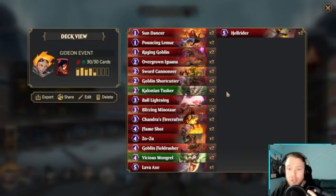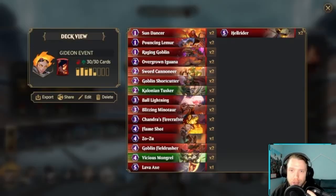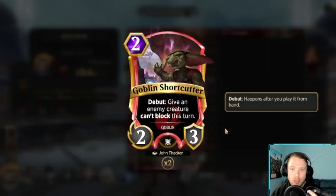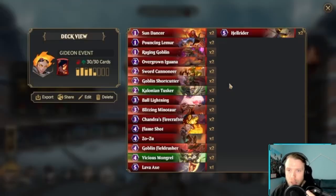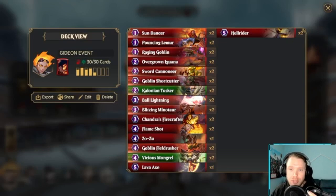The rest of this list looks a lot like my Gruul Chandra list that I used to aggressively ladder at the beginning of seasons. We have the Raging Goblin, Pouncing Lemur — doesn't matter, can't block, we're just trying to beat face. Sword Candidator makes it so you trade favorably. Goblin Shortcutter — if they go tall on a turn, they basically lose. You just mess up their blocker math. And then Colonial Tusker, a 2-drop 4-3, just a stat stick, hard to get rid of, it'll persist, which is what we want when trying to continue the attack.